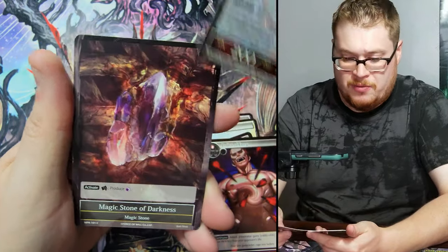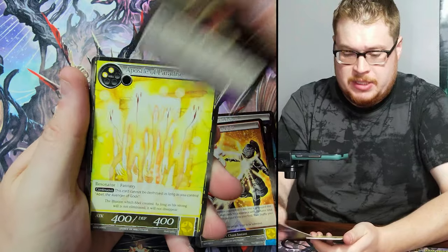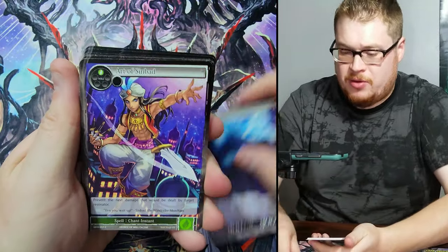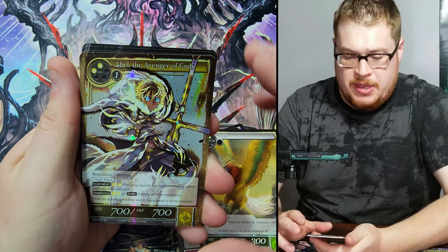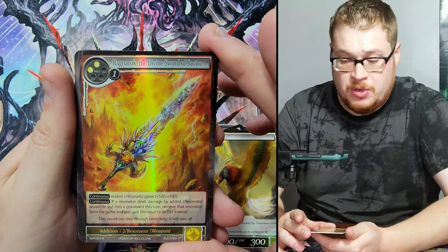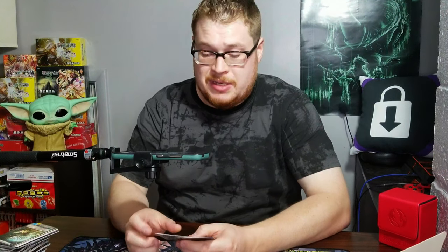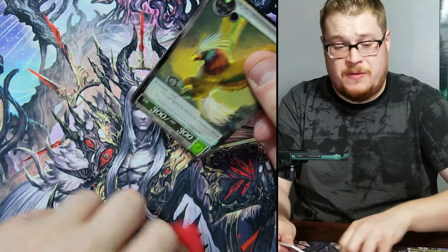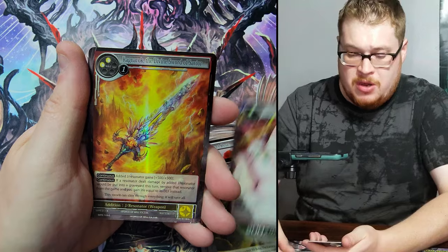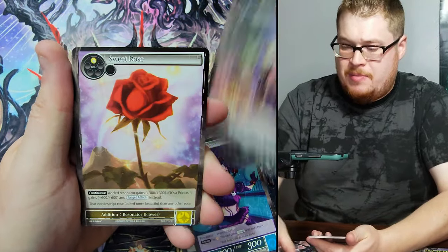Middle pack, maybe it'll be good — we're coming down to it. Past the Call of Cthulhu and into Split Heaven and Earth, not really what we're looking for. They're gonna make it the last pack for all intents and purposes. Abel the Avenger of Gods — cool looking card, I appreciate that artwork — and Ragnarok the Divine Sword of Savior, very cool. I just got in another box of Ragnarok Dragon Lord so I'll be opening that series again. Sweet Rose, Black Goat, Open Sesame, Familiar, Ragnarok the Divine Sword again.